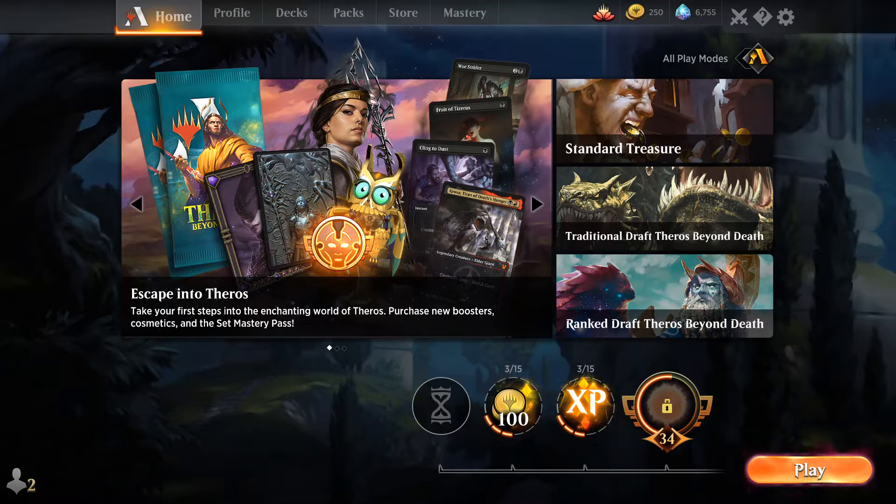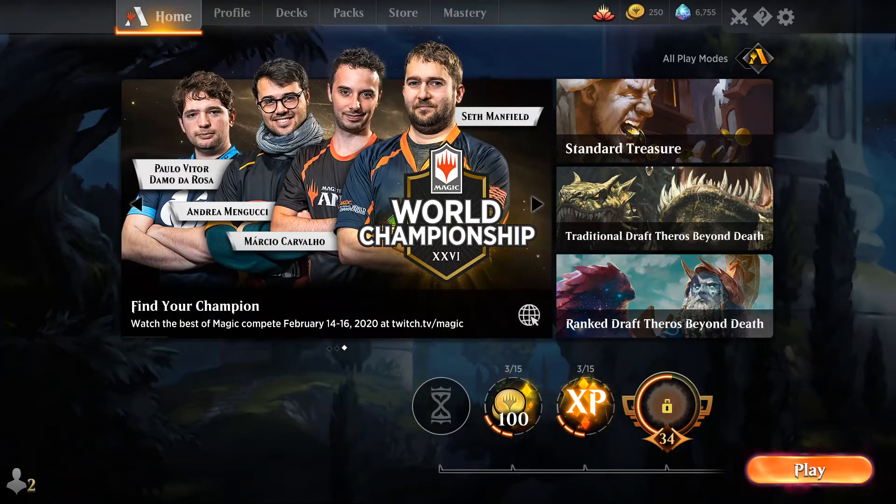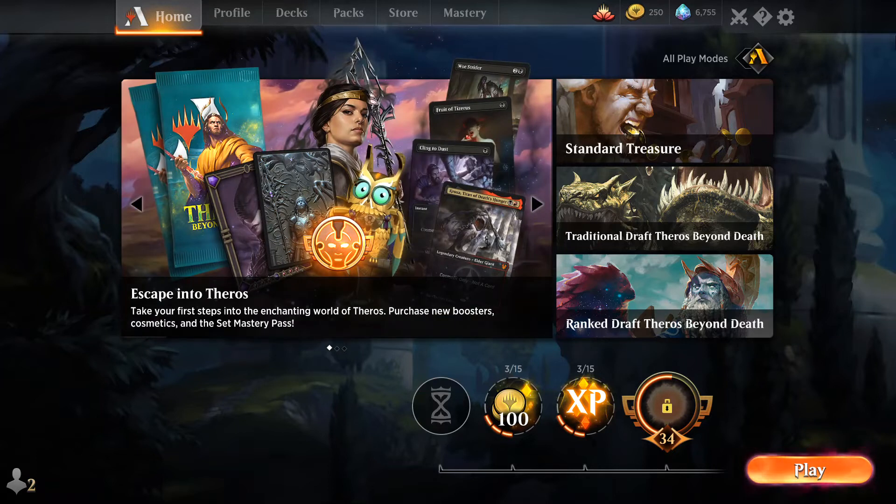I personally took a middle approach between those two. What I did is spend something, but not too much. I went in a very cheap approach because I found a very interesting way to build the collection and I did that early on. So it worked for me very well while not spending too much. But nowadays you can do that for $30 per set release, which is not a lot.